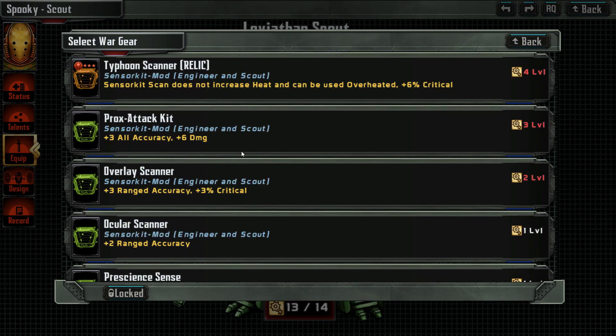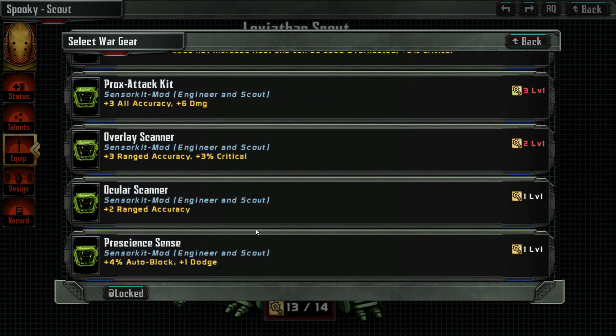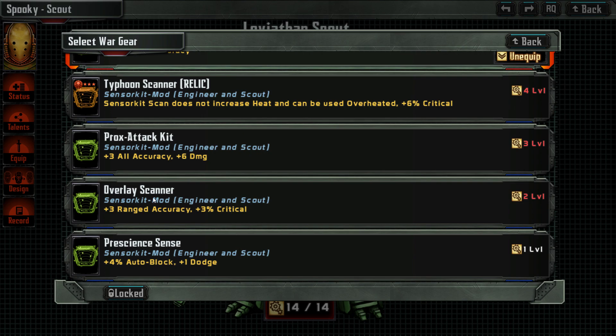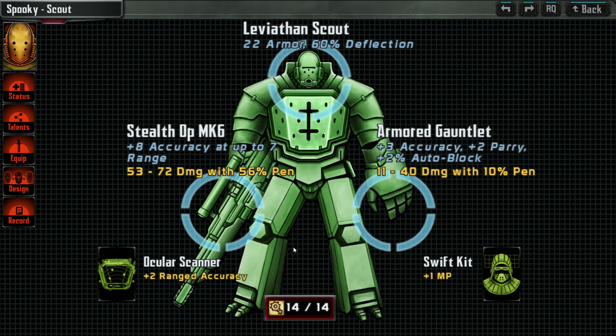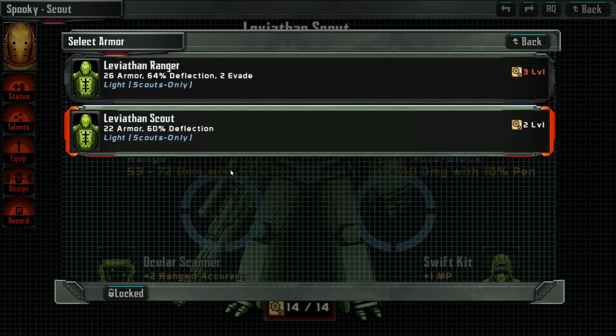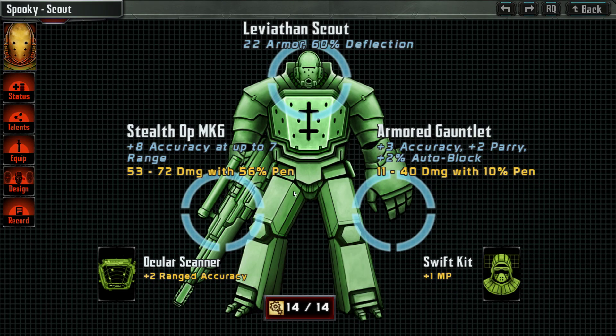There's the proxy attack but we only have one level. So let's have the Ocular Scanner. This one will be more interesting — the Overlay Scanner gives a range attack and critical — but let's keep it like this for the moment. Armored gauntlet is the lowest one. Leviathan Scout — he's more on the offensive.